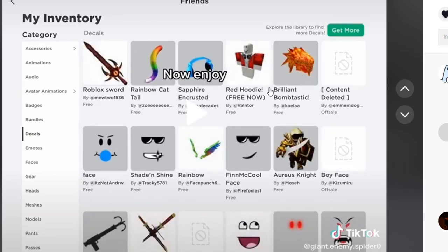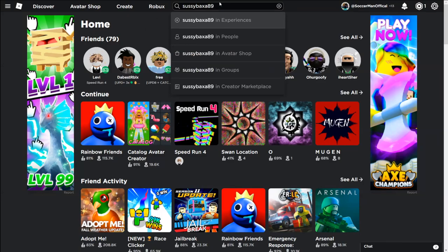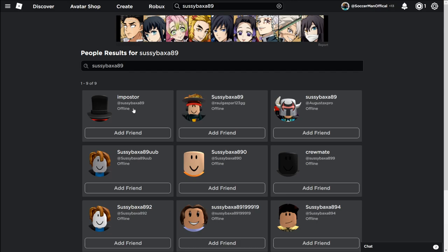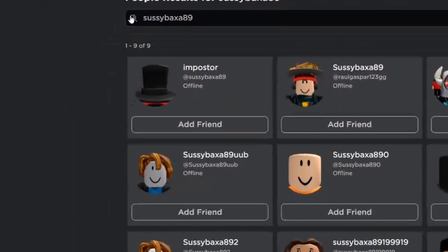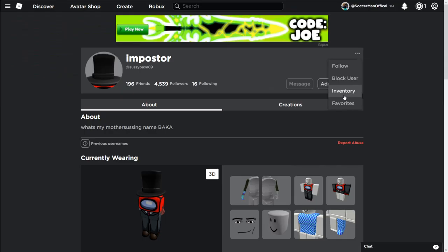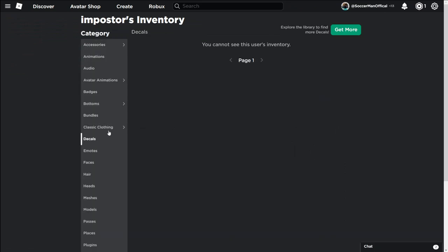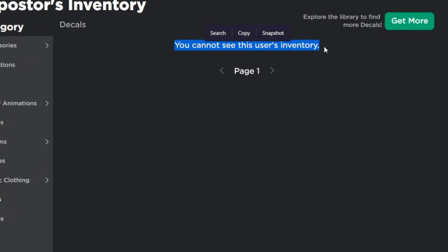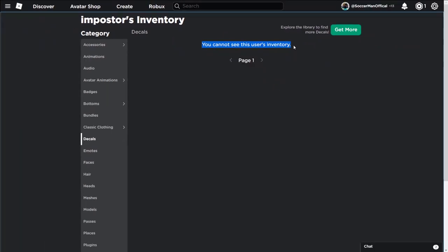He literally has all of these free limited items on Roblox. I'm gonna test this out so you don't get banned. Apparently once you enter this username, you can literally get free Roblox items. Let's go to people — this is the person they're talking about. Let's go to inventory, let's go to decals — you cannot see this user's inventory. That myth is literally busted. I really wanted to get limited items.